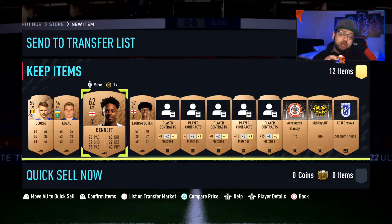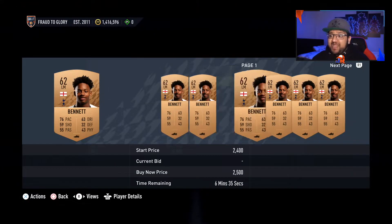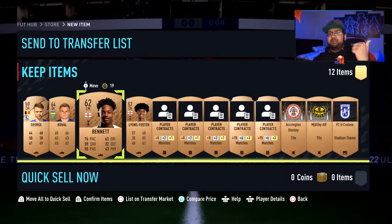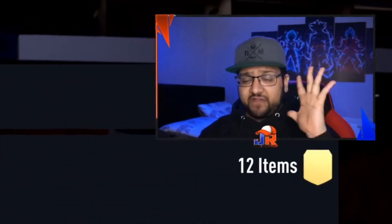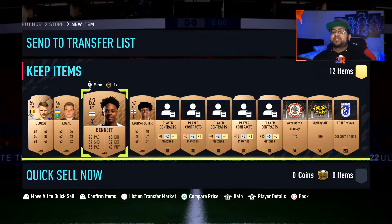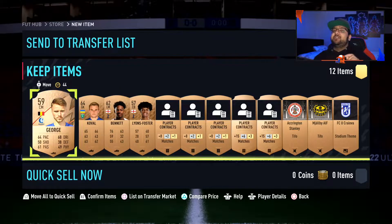If you're starting this method and you don't have many coins, the first thing you need to do is spam bronze packs. Sell everything that is a major league. The major leagues are Premier League, Serie A, La Liga, Ligue 1, and the German Bundesliga — the five main leagues. Sell absolutely everything from those to keep making coins whilst opening bronze packs.